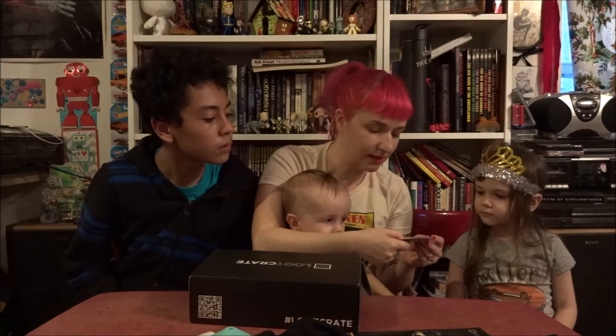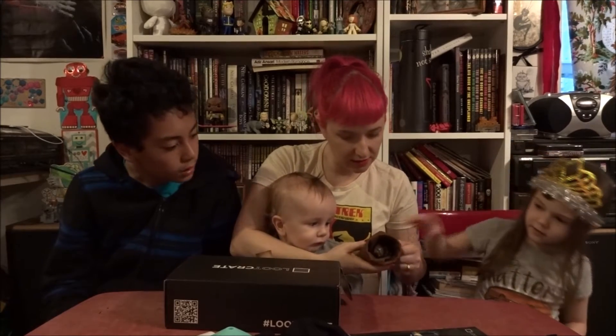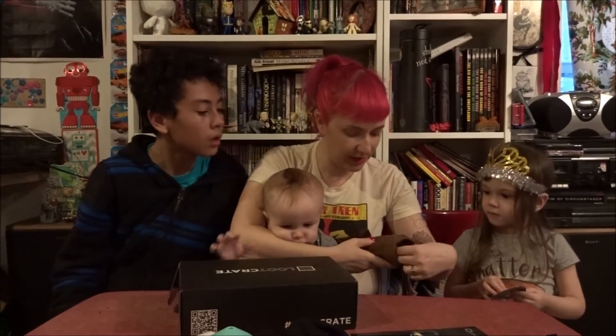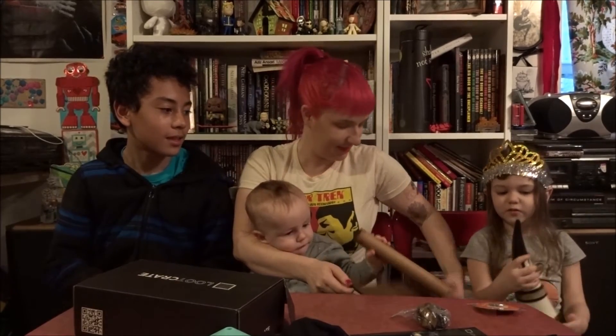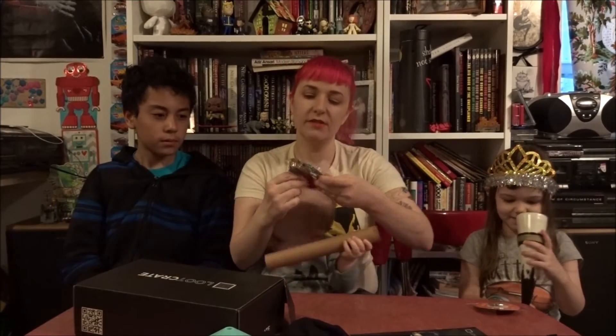And you got the pin. This pin is awesome — it's a 20-sided die on a little shield. Now, what is this? There's something inside of it. It's a Viking drinking horn — a drinking mug. You drink out of a horn. Of course it's not a real horn — they wouldn't kill animals for that. If you had two of them you could be a demon. And this strap, I'm assuming, goes around it so you can carry it around.